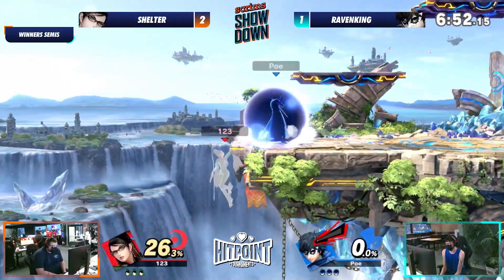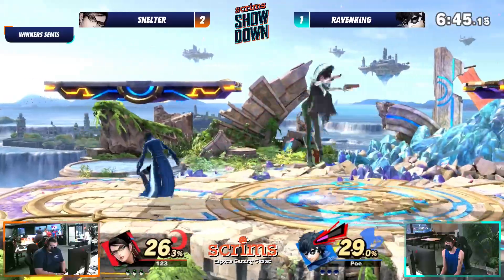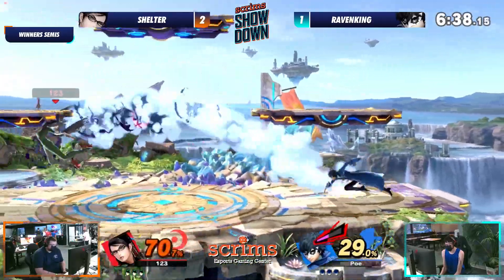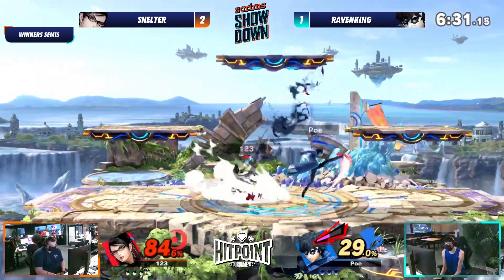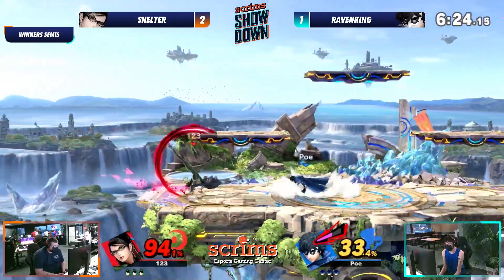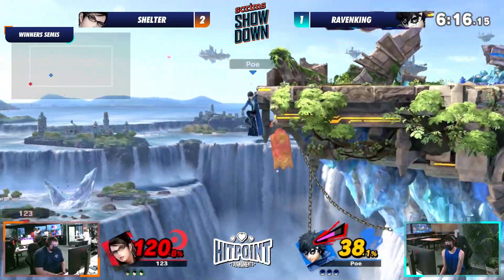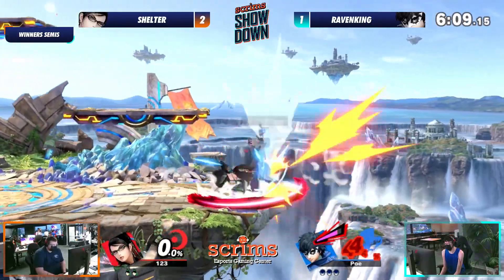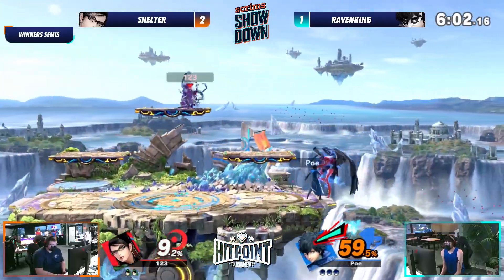Really good stuff coming out from Raven King — a small little combo, but all of a sudden we're back in Shelter's favor. I got a question — why is it called the Angel platform? I mean, it makes sense because you're running off the platform to get a combo started. These characters both have really good Angel platform combos. For Joker to get a run off platform into an up air — that's it. Raven King doing a really good job. Arsene is out, and this is where you do not want Arsene a whole stock behind.